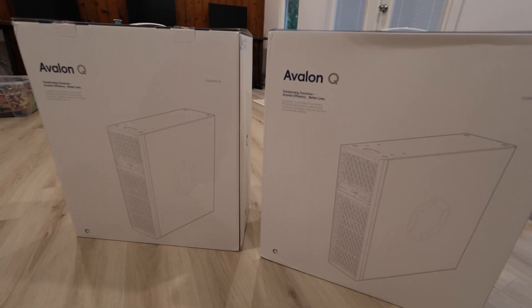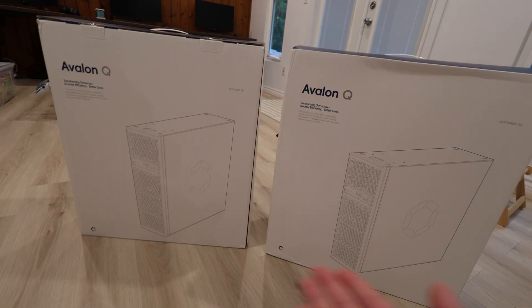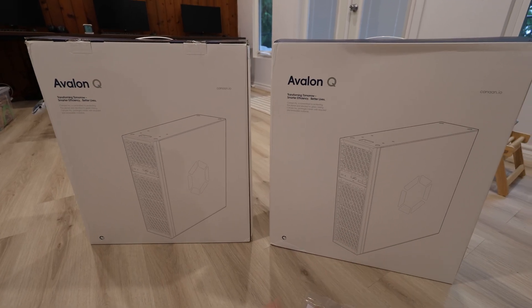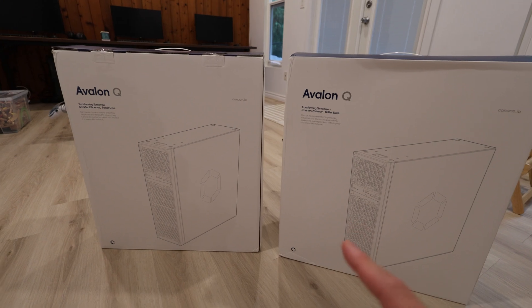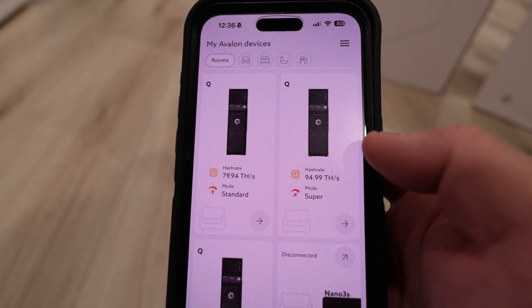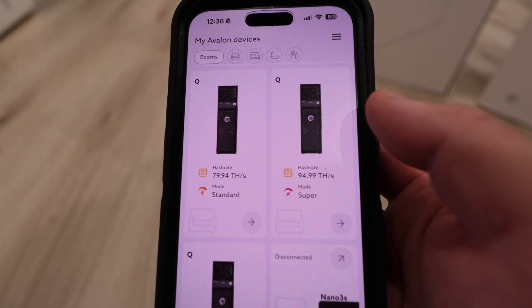It's not enough to heat my house, so thanks to asicmarketplace.com — they sent me two Avalon Qs to help heat my house even further. I have a fun plan to use these not only to heat my house but also to solo mine a bunch of different SHA-256 coins. Link down below if you're interested in the Avalon Q. These are probably one of the best miners for heating your house, and they're also pretty efficient for SHA-256 or Bitcoin mining.